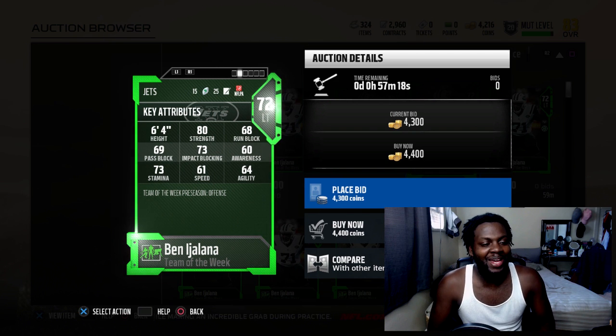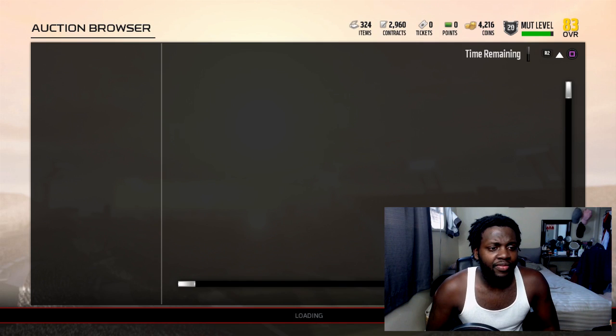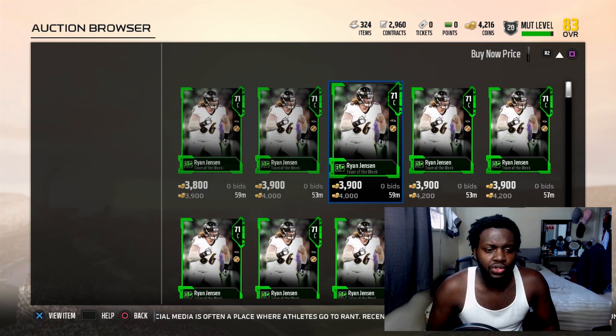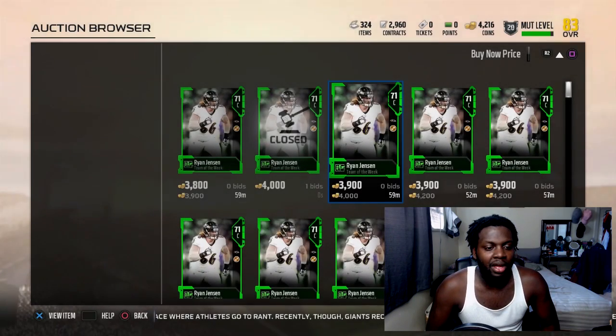Ben Ijalba, left tackle from the Jets - 80 strength, 68 run block, 69 pass block, 73 impact block. Then we have the center, Ryan Jensen from the Baltimore Ravens - he has 86 strength, 64 run block, 70 pass block with 67 impact block.